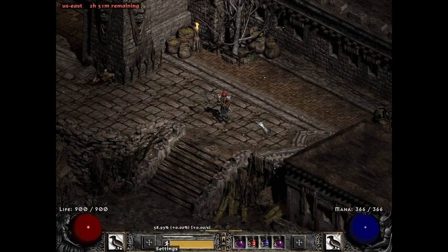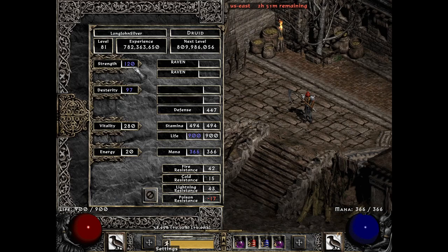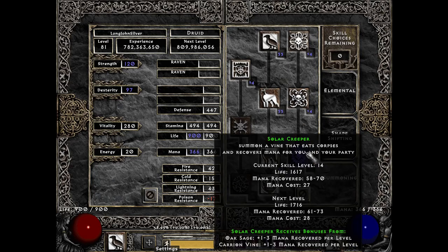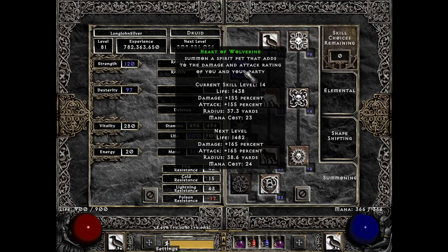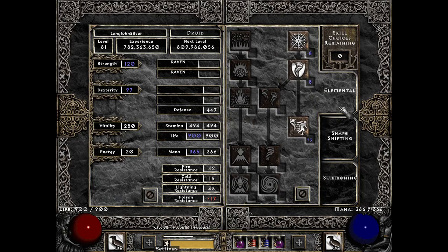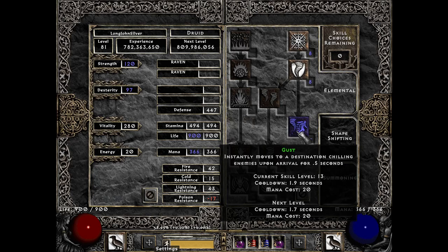So basic Summoner — I've got enough strength for my gear, enough dex for what I'm wearing and the two-handed weapon, and then everything else is in Vitality. For Skills, it's just kind of one point in each of these, and then I've got one in Heart of Wolverine and maxing out all my Summons. For Shape Shifting, nothing. For Elemental, a couple points in Gust at this point.